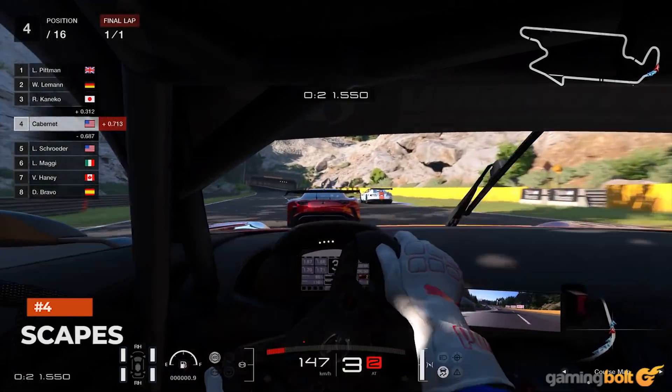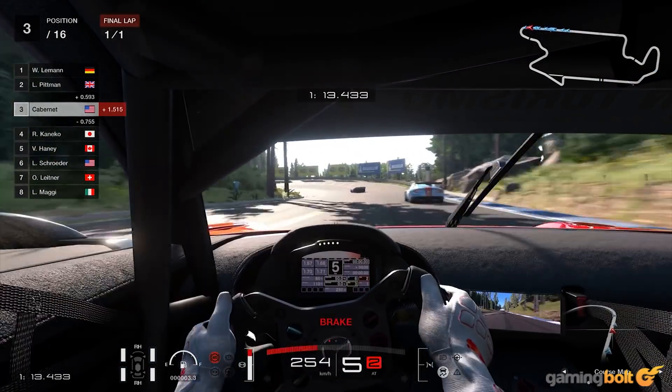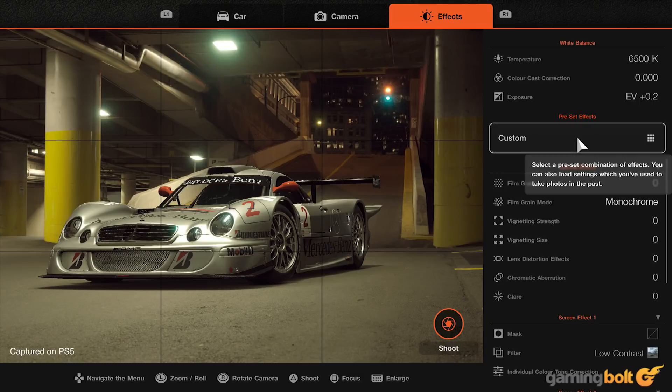SCAPES is one of those features that won't have any mechanical impact on gameplay, but players will pour a ridiculous amount of time into. It is, in essence, a really fancy photo mode. Players will be able to choose from over 2,500 locations across 43 countries as the backdrop of their photograph and freely photograph any vehicle in the game. Polyphony Digital says to expect photorealistic shots with HDR, panning shots, editing tools, and photo sharing. It would be neat if the PS5 version featured ray tracing in SCAPES, similar to Forza Horizon 5's Forza Vista on Xbox Series X and S, but nothing has been mentioned about that as of yet.